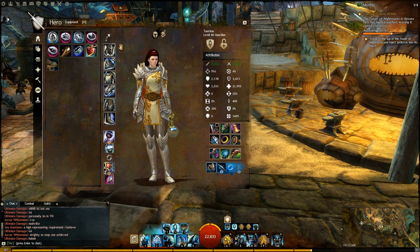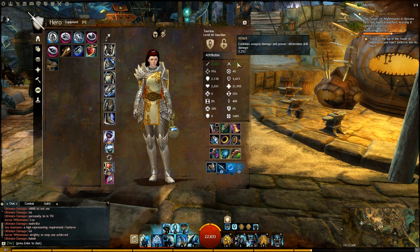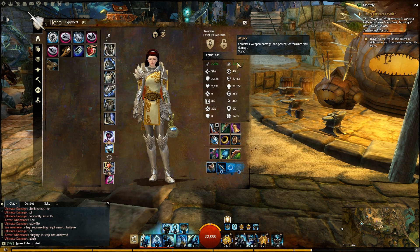All the ascended gear pushed our attack up to 3.4k — that's with the Bane Signet. This will go a bit higher, especially when we start using the stones.